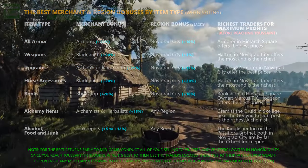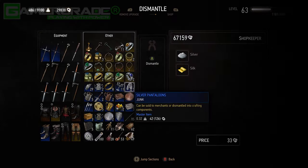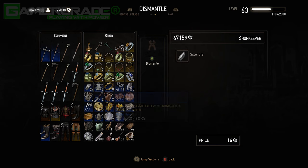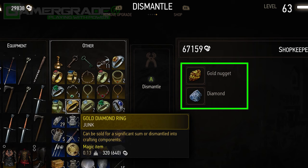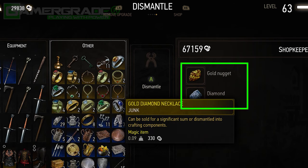Bear in mind that for a small fee, any craftsman can dismantle all items marked as junk into useful crafting materials. So before you head to the Kingfisher Inn to clear out all your junk to line your coffers, you may want to first check the dismantling results of certain junk items.